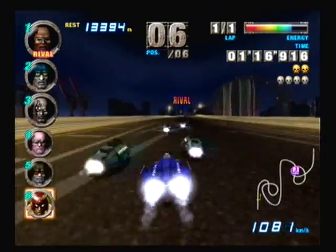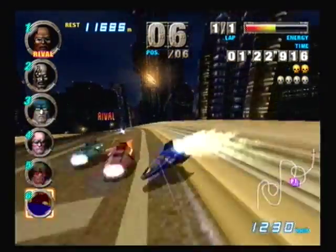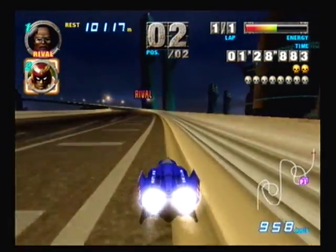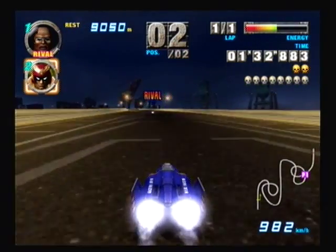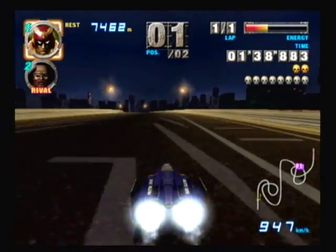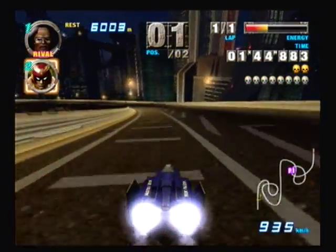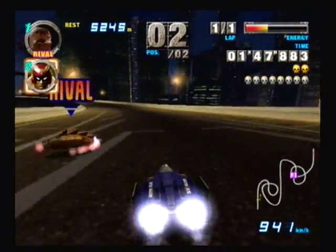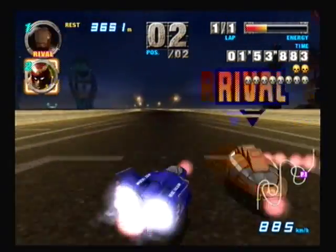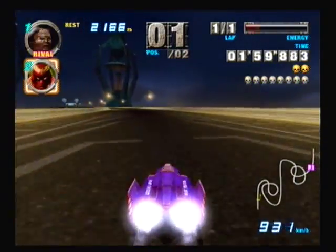What makes this chapter frustrating is that you'll be blowing up all the machines, and then you'll be down to Michael's machine. And then you'll have to take out Michael himself. If you don't kill him by the time you cross the finish line, then you have to start the entire chapter over. And considering how long of a chapter it is, that can be very frustrating. You have plenty of time to take him out, except he has so much more health than a regular machine would, so you have to be very aggressive with him — very risk-taking.